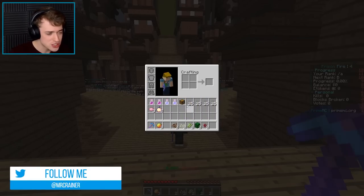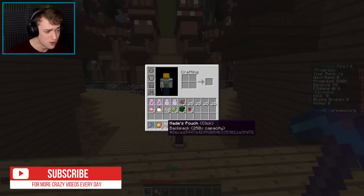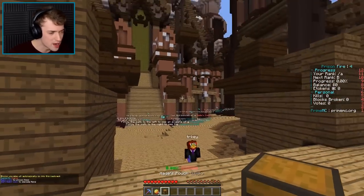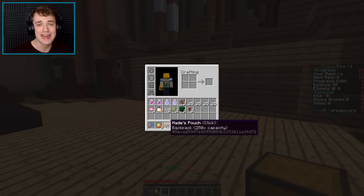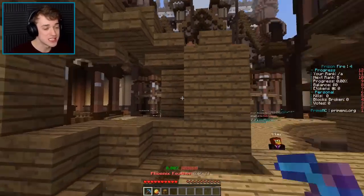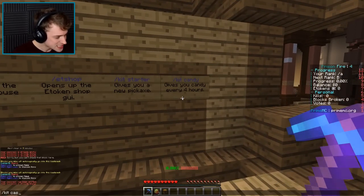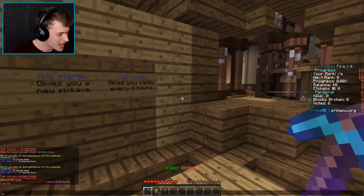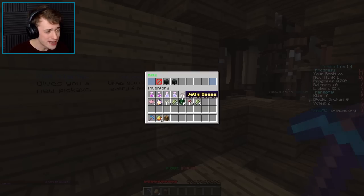Now, what else do we have? We got some potions up here, we got a Hades pouch. We also got nerds — we got all kinds of candy right here, which we should start growing this episode. We also got a backpack right here which is already empty. So you don't actually open it — when you mine, stuff you mine will automatically go into this backpack so you have more space. Also, can we do slash kit candy right now? Yes! I got a little bit of extra candy. I can't use it for another two hours, so every two hours I can use slash kit candy.